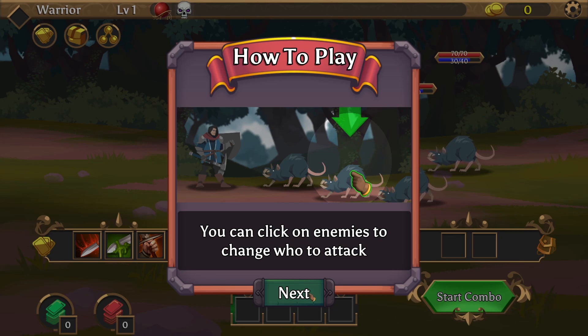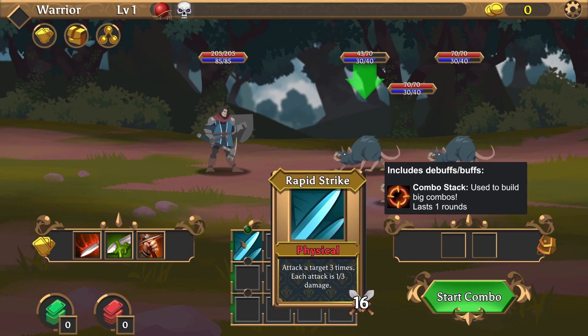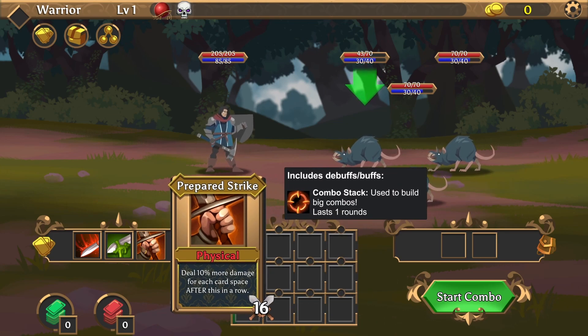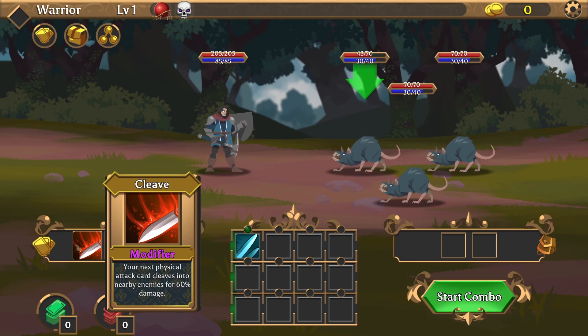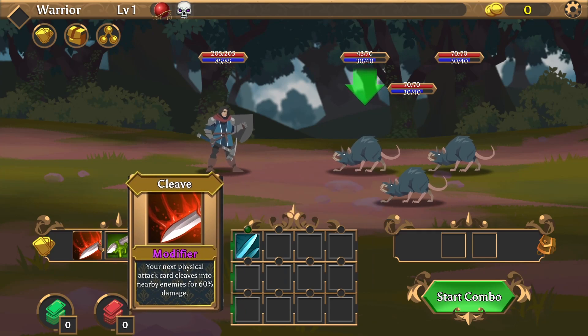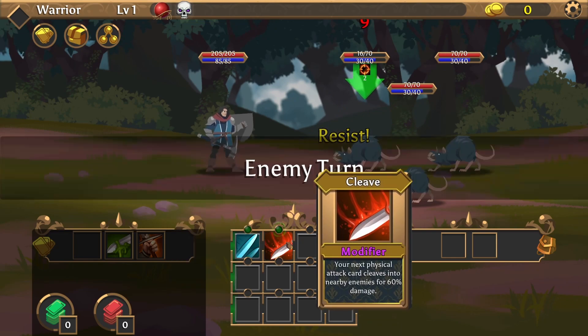I just wanted to attack the same one. Since I put this here it's going to be dealt once again. There are more damage for each card space after this in a row — should have been put first, but never mind. Add a poison debuff and damage to your next card. Your next physical attack card cleaves into nearby enemies — let's go with that. Start combo — so three attacks and the cleave.